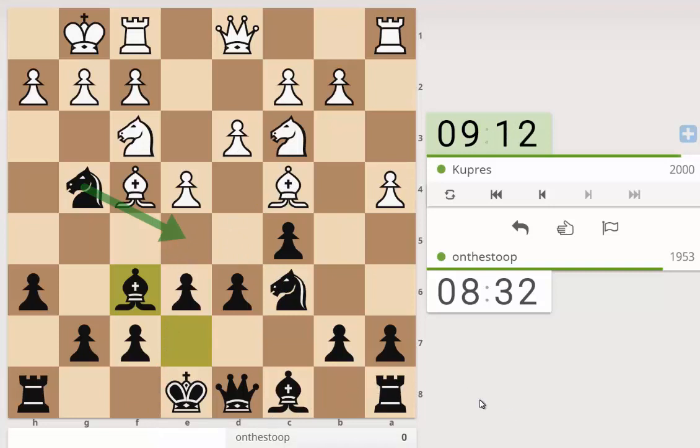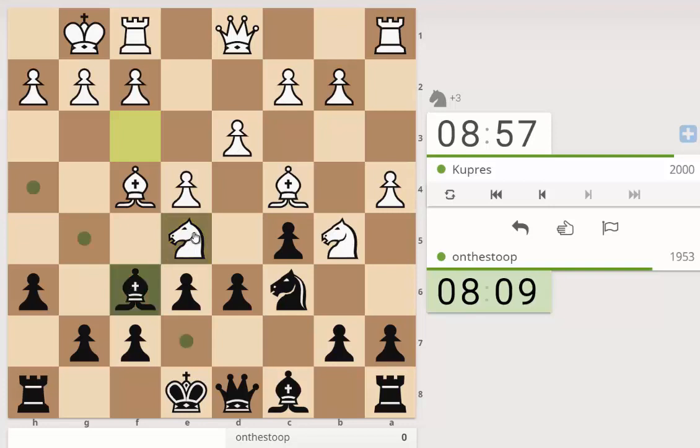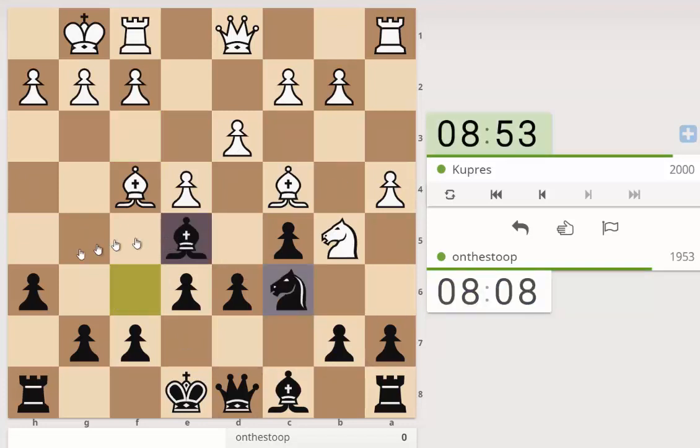A little bit behind on time but not too bad. White goes for knight b5 to hit the d6 pawn. We can just play knight e5 anyway — that blocks the bishop. We'll continue with that plan and then kick the knight away. We're also threatening to snag the bishop on c4. Knight takes — I think bishop takes is fine here, also knight takes. I played bishop takes because this actually asks a question of the bishop and makes it hard for white to just keep it there.